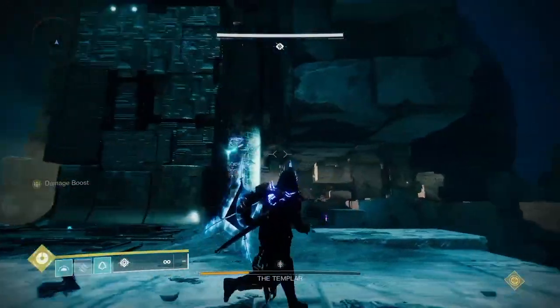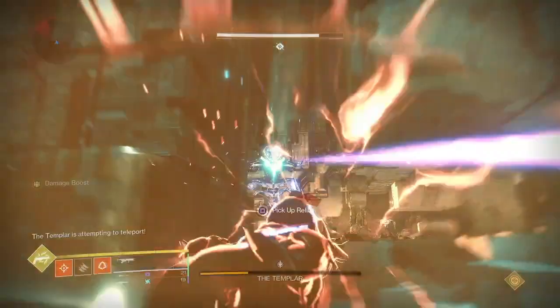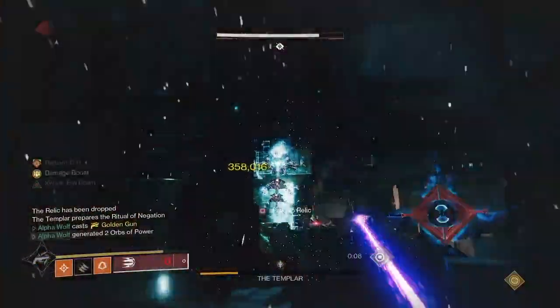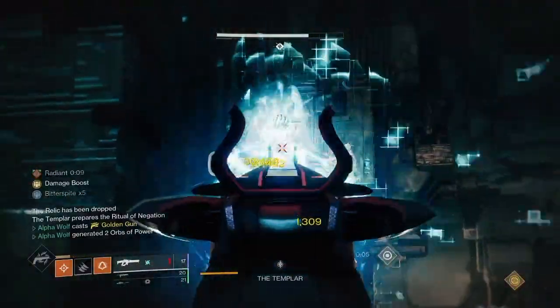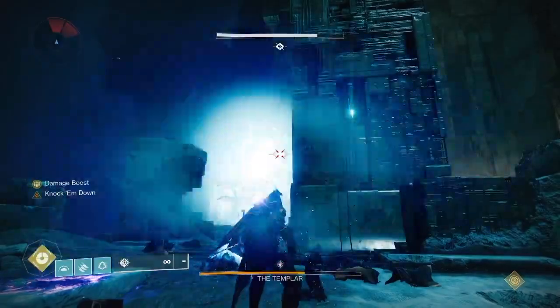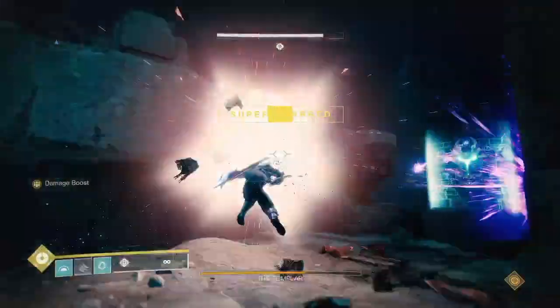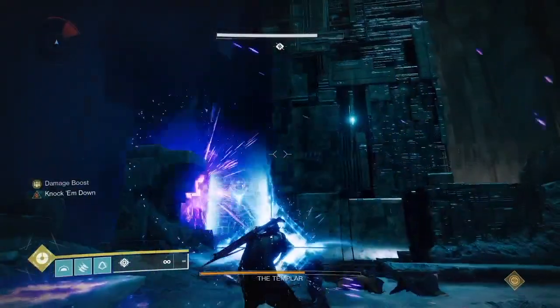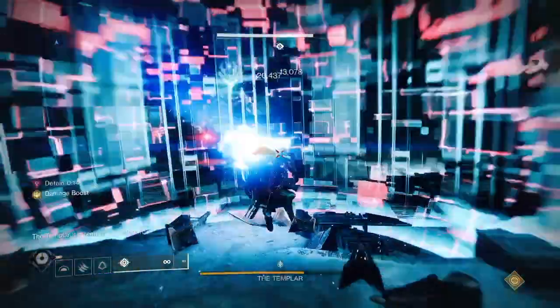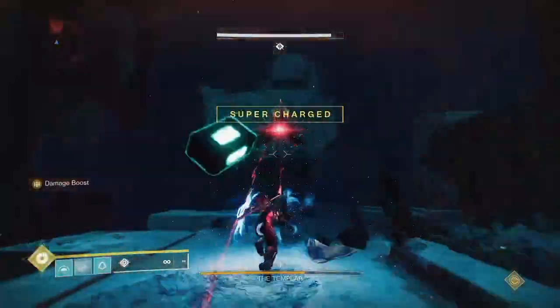These shooting positions are pretty consistent, though you can shoot from other places too. When shooting him, don't aim directly at him — you want the ball to take a while to reach him, so aim off to the side so the ball travels longer before hitting. After this, drop the shield and begin damaging.